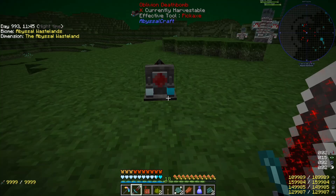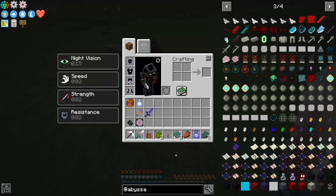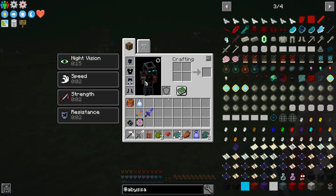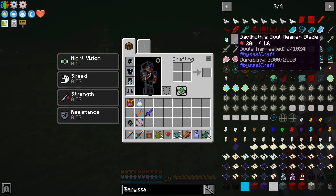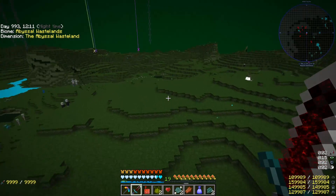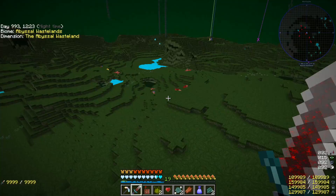For those of you who don't know, the way that you summon the final boss in Abyssal Craft is that you have to make an Oblivion Death Bomb and activate it with a lever. Although I'm not exactly sure if he's considered the final boss or not, but he's going to drop us this blade. That is the reward. We run. Big explosion. Nothing happened.